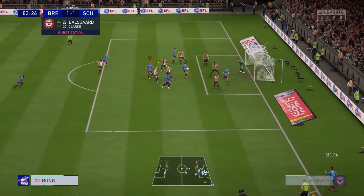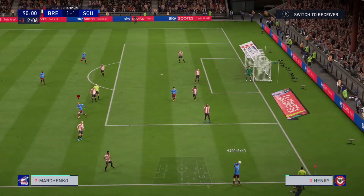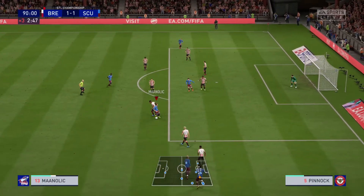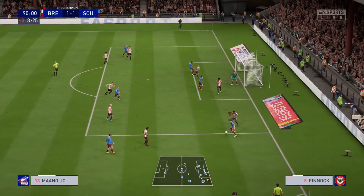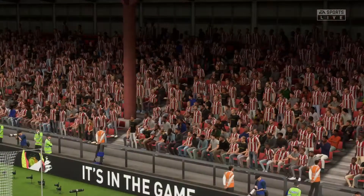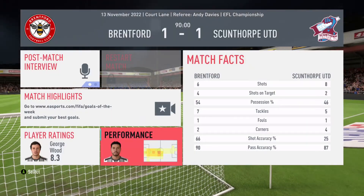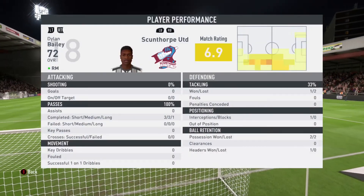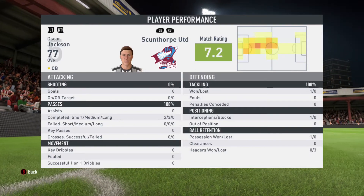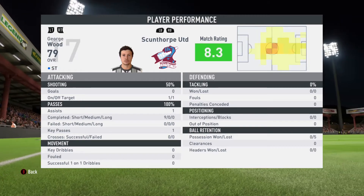Corner here — Segura launches it in, good ball, knocked over the bar by Daniels. Throw-in, Conceisao gets it and goes back into Manelik, looking for someone in the middle. Finds some space, tries to fight off a defender, lofts it back up — a poor cross and that will end it. We go all even with Brentford in a game we probably should have won. We had two big misses but played with a first-time goalkeeper and just couldn't find the target. George Wood gets the assist at 8.3, Wang at 8.2, Awazi and Segura at 7.6, Hung and Jackson at 7.2. We go 1-1.